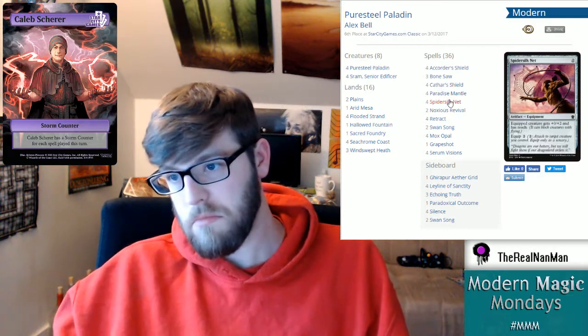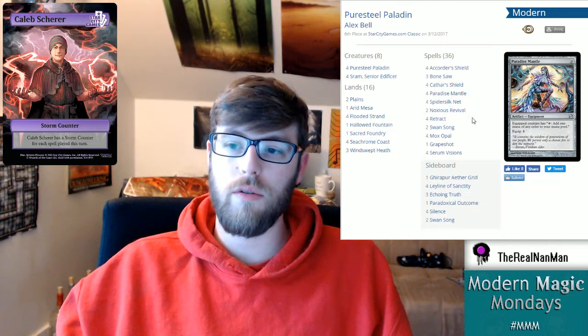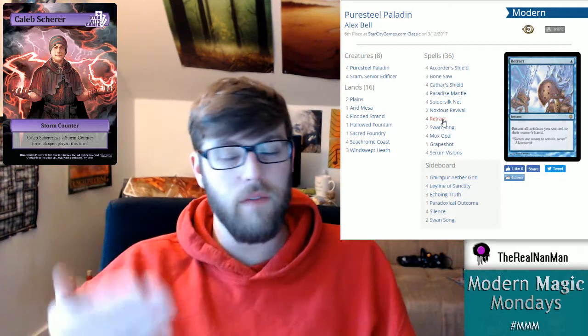The newest addition is Sram, Senior Edificer - one colorless and a white for a legendary Dwarf Advisor, also a 2/2. Basically the same as Puresteel Paladin: draw a card whenever you cast an aura, equipment, or vehicle spell - we only care about equipments. The objective is to get one or both creatures out, then play all your zero-cost equipments. Cards like Spidersilk Net and Paradise Mantle are all zero cost, so you cycle through: play one, draw a card, play another, draw a card.